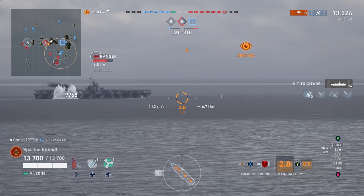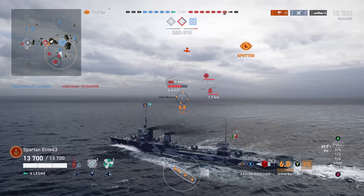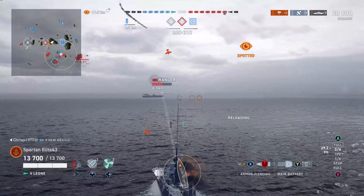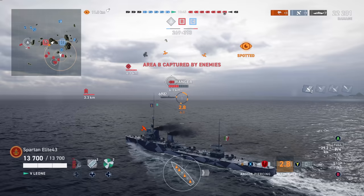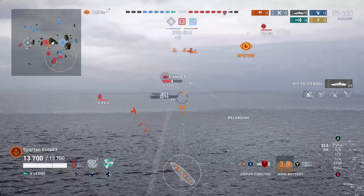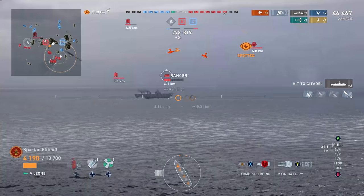We get four citadels right there for almost 10,000 damage — just showcasing how nasty this armor piercing can be if you get a chance to use it. Another 7,600 with three citadels. Then you see the maneuverability of the ship: no trouble whatsoever dodging those incoming torpedoes dropped from a plane. Obviously those are really slow torpedoes. We can see as we're getting shot, but then we weren't paying attention and we took two torpedoes — that's huge and is going to hurt us later.